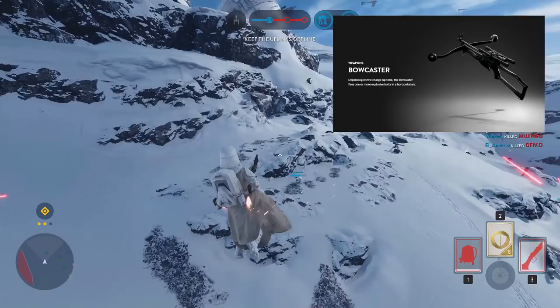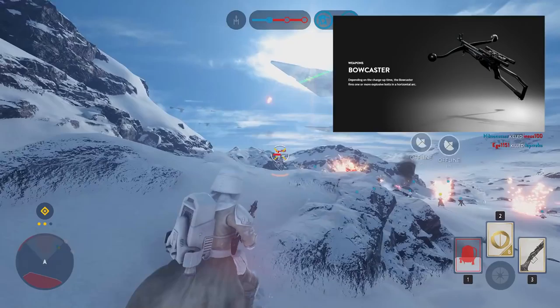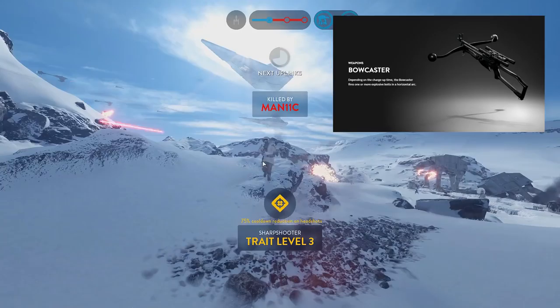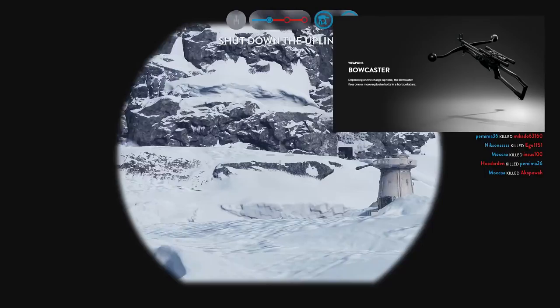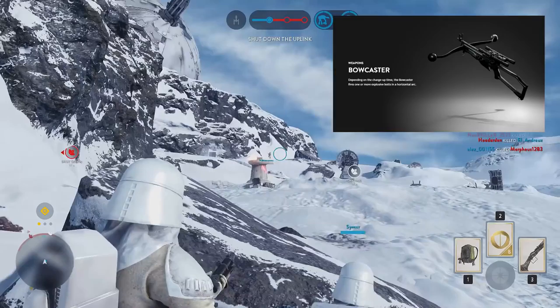Next, and this is rather an interesting one, we have the Bowcaster. In the most recent info drop it was being used by a rebel soldier during the Battle of Endor. Depending on the charge time given to the weapon, you're able to fire multiple explosive arrows across the battleground. And if you look at the picture closely, you'll see there are three scopes attached to this weapon as well — maybe this links to the different charge times you could select. Mainly it just looks cool, so I'll probably be using it quite a lot.